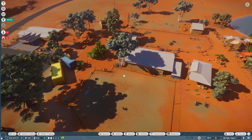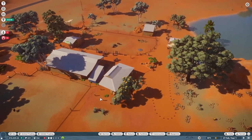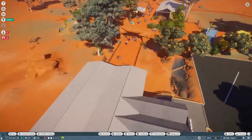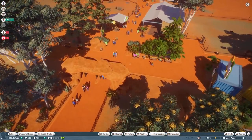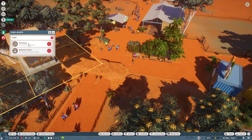We need some koalas and kangaroos because that's going to make our park kick butt. But we also need to start fixing some of the problems here. So we better get hiring some staff to make some changes. Staff — you need a workshop and a research center. Okay, can we click on that? Yes.